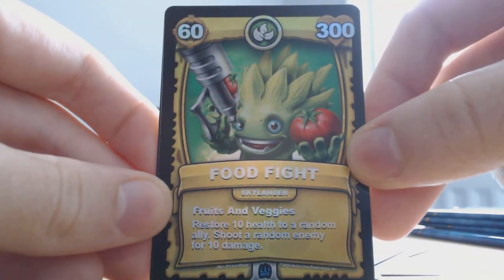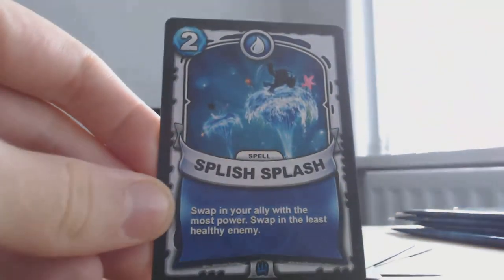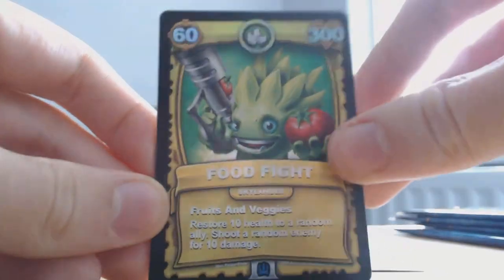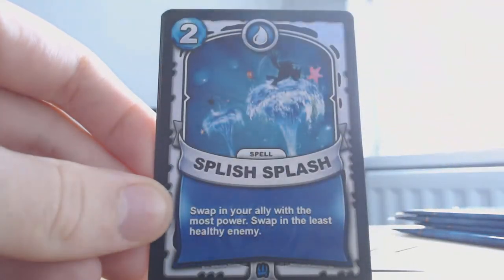This is maybe our second or third epic in this opening. Draw three cards, slice each frontline enemy for 10 damage for each energy — those cards cost a spell. Splendering Gale. Food Fight — shiny card, gold shiny. It's pretty nice looking, really nice actually. Fruits and Veggies: restore 10 health to a random ally, shoot a random enemy for 10 damage. The health is gold as well, and the damage. I'm pretty sure we have this card, but having it as a shiny is great.